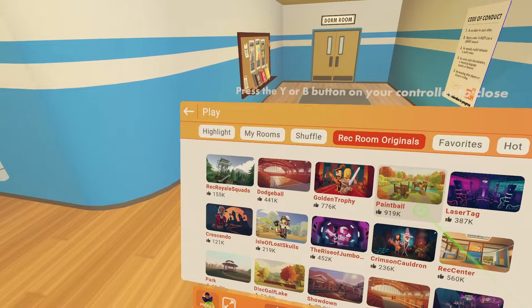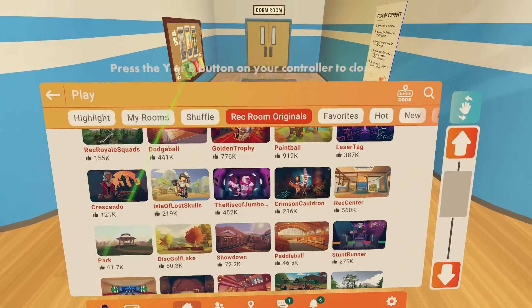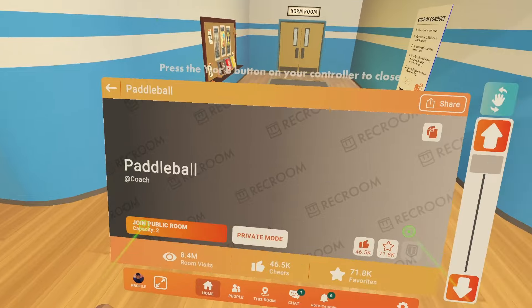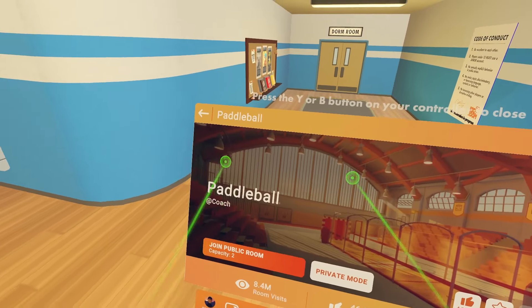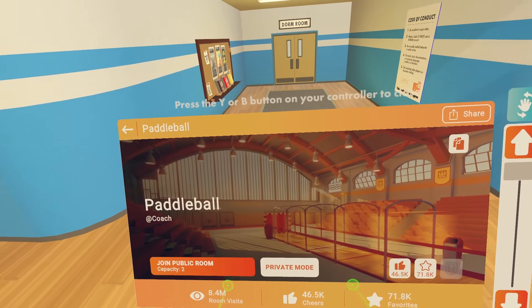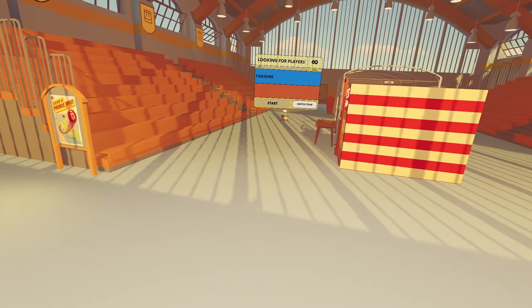All these games like Paintball, Dodgeball, Rec Royale, Squads, Crescendo — stuff like that — you can earn heaps of rewards and tokens. But the easiest choice for me has to be Paddle Ball because it goes very quick. There's a little hack I'll show you guys in a second. After you open up Paddle Ball on your watch, you would just like to join a public room, or you can join a private room and invite one of your friends.